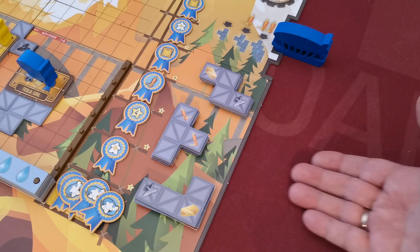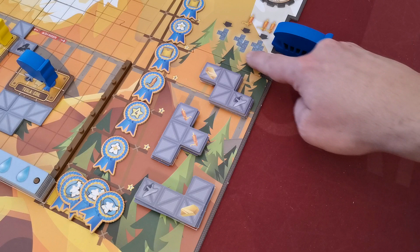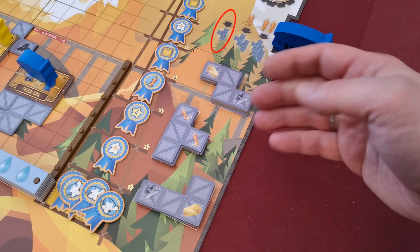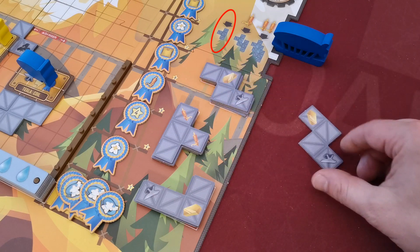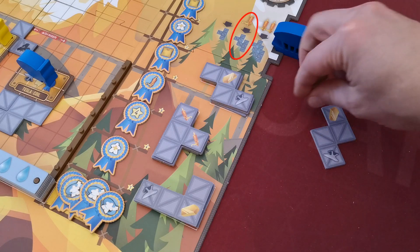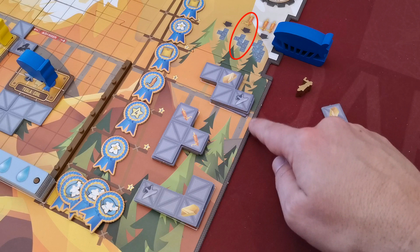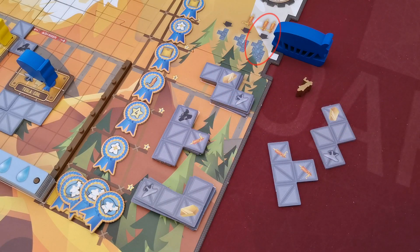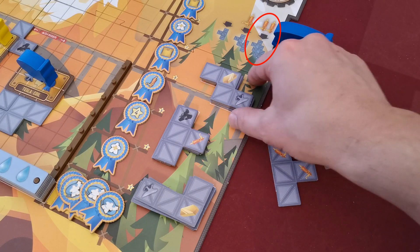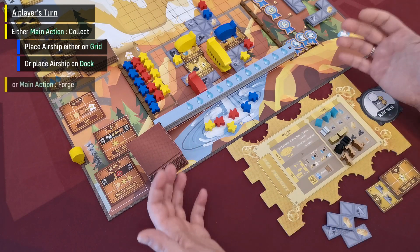There are also three docking locations for players to acquire scaffolds. A player performing this action can acquire up to three scaffolds. Taking one scaffold is free — the player chooses any top tile from any stack. The player may take two tiles by paying one whistle, and if the player pays two whistles he can gain three scaffolds, again taking the top tile from any stack.